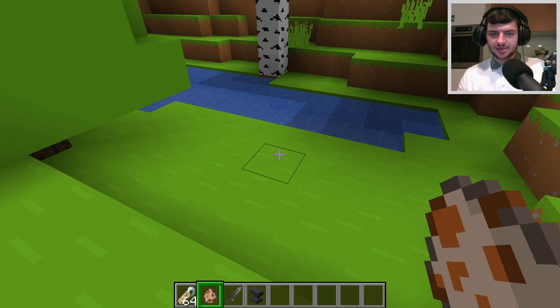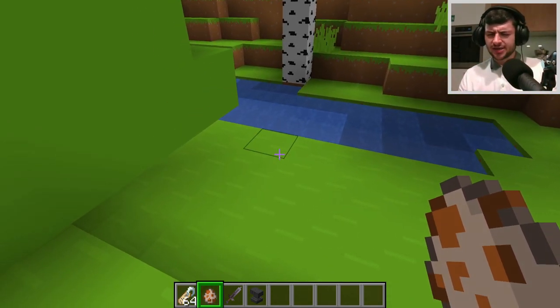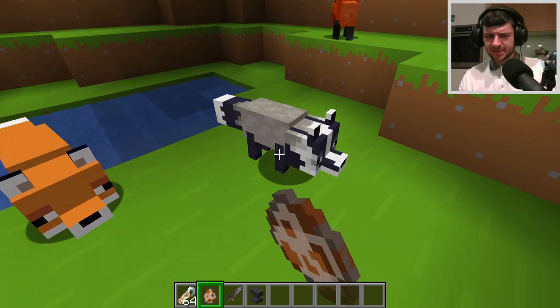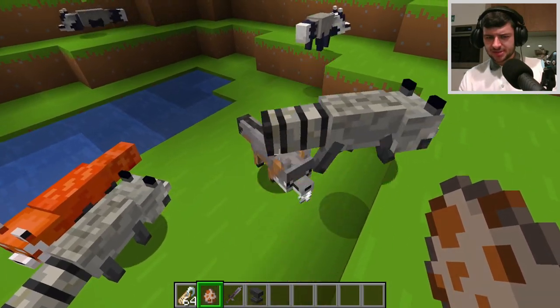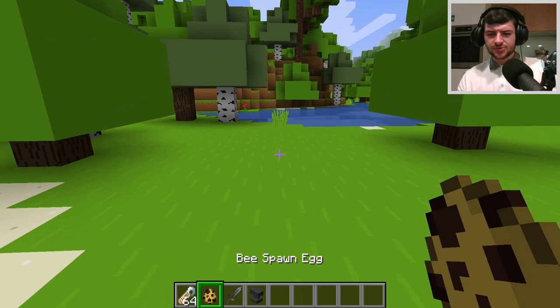Foxes are interesting — we have raccoons, badgers, and red pandas, though red pandas are already technically in the game. Foxes look really cute. I believe this is the red panda, this is the badger — badgers look really cool, my favorite. And this one has something in its mouth, which is awesome.